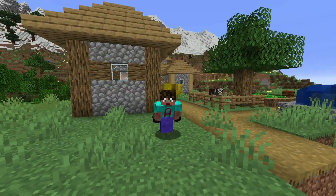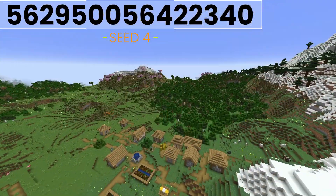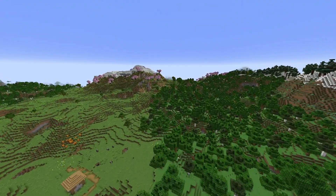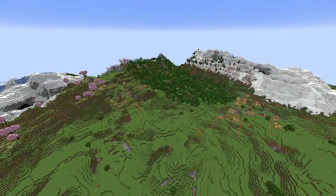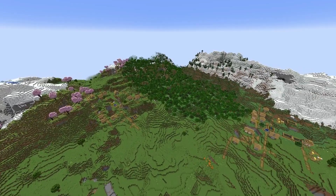Seed 4 coming up. And our fourth seed also spawns you in a village right at the foothills of a mountain, although it is still beautifully open around you and you've got your Cherry Groves — in fact, two Cherry Groves very close, with the second village even closer. Your spawn village is on the right, the second village is on the left. They are so close together. What a great way to start your game.